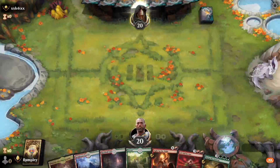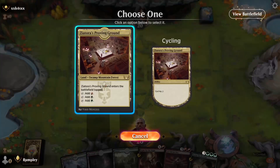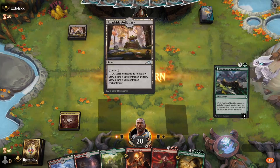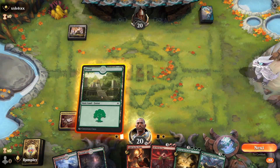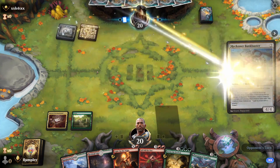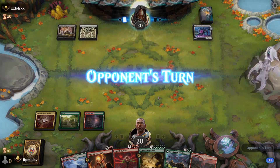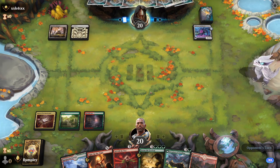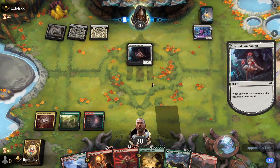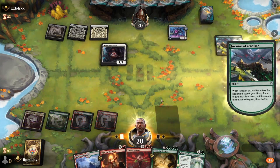Alrighty, we're going first. Can we keep a no-ramp hand? That's the question we're about to answer here. Flight of the Knights should be able to keep us alive, hopefully long enough to get All Will Be One and Storm the Festival down. Turn one Roadside Reliquary — not what I expected to see from my opponents. This is interesting. Pass the turn. Invasion means we can go from four to six mana at least. Companions is just mono white stuff — yep.